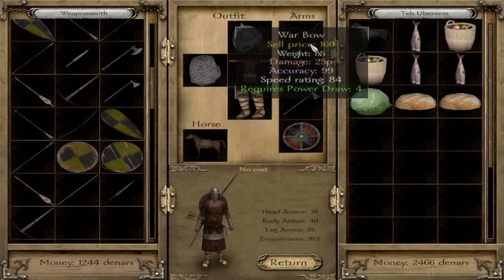Bows are governed by the power draw skill. You need to have a high power draw in order to effectively use a bow, because it greatly increases the damage. Unlike crossbows where you have to spend more money to do more damage, with bows you can buy a cheaper bow, level up power draw, and do as much damage as an expensive crossbow. If you plan on doing most of your damage from range, bows are the better investment, because as you level up you can do more damage. And bows always fire and reload faster than crossbows do.